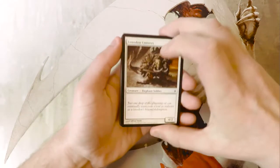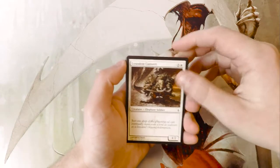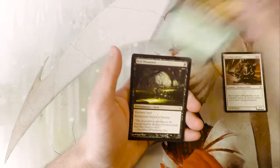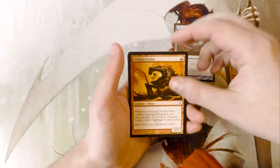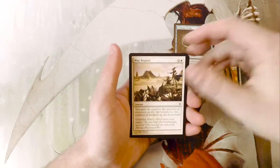Let's start off our commons with a Loxodon Convert. I love the art of this set too — it's very harsh, if that makes sense. Hover Mirror, Evil Presence, Gitaxian Probe, Ruthless Invasion, Furnace Scamp — a really good casual mono-red card — Trespassing Souleater, War Report.